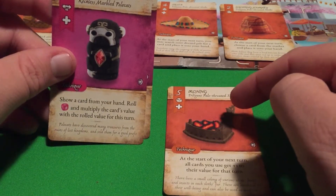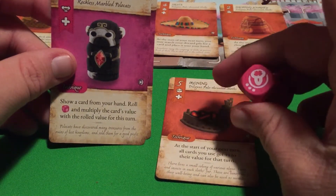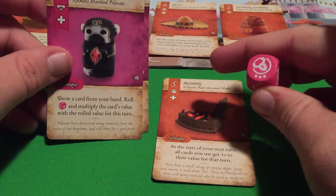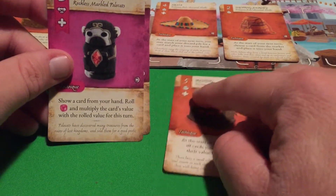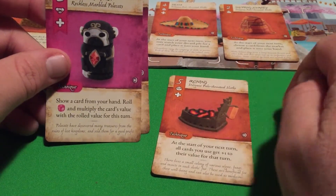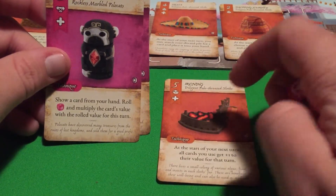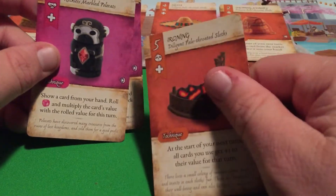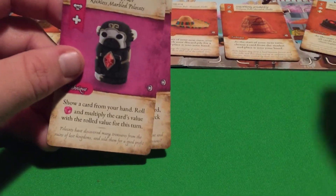Because you're multiplying the card's value, if you're going to use it for a stall you need to make sure the resulting value is correct. If it becomes 15, you wouldn't be able to use it to build a stall because that's not an exact number from one to eight. But maybe you needed a particular number — like if the multiplied result gave you a two — that could work. It's an interesting card for the rare artifact.